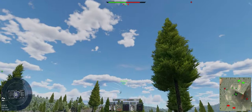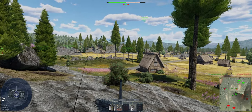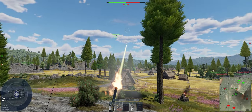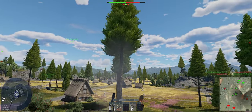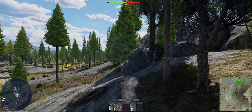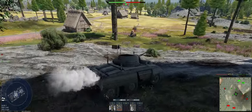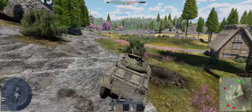The problem with shooting at aircraft is you definitely give your position away to ground units, and obviously you're distracted from whatever they're doing on the ground. Two planes up. A couple of hits, a couple more. Let's not be here when he comes back. We're going to dump the rest of our .50 cal rounds so we can reload. One down.